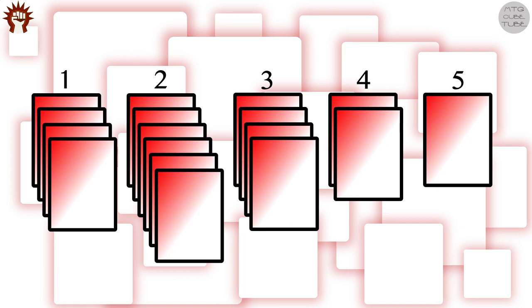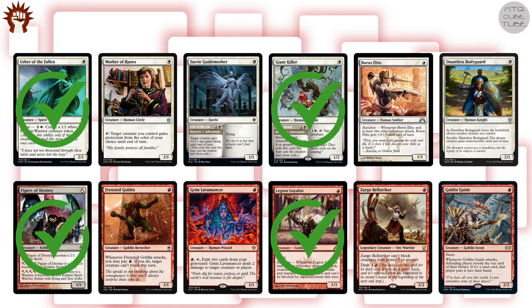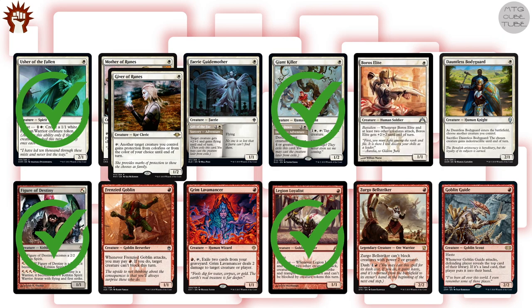White has a surprising amount of one-drops that are relevant for this strategy — making tokens, giving evasion, tapping blockers. Usher of the Fallen from Kaldheim was a real gift for this cube. The red one-drops have less synergy with the theme but are still fine aggressive dorks, and Figure of Destiny is an auto-include because it's a great card and quality hybrid cards are hard to come by. Let's include these 4, leaving out Mother of Runes and Giver of Runes as they're a bit expensive. Cards like Goblin Guide could still make it into the cube via the 10 additional color cards if red needs more one-drops.